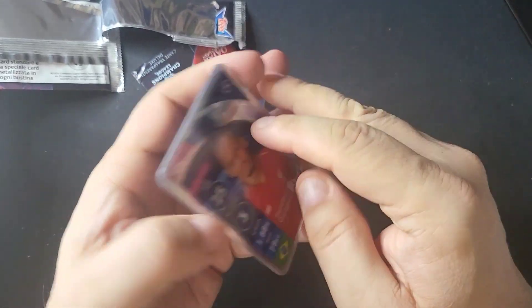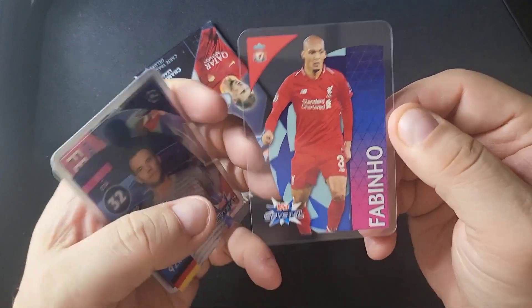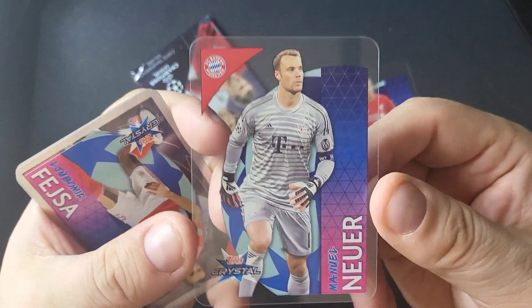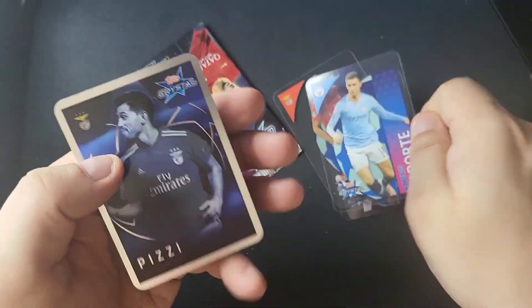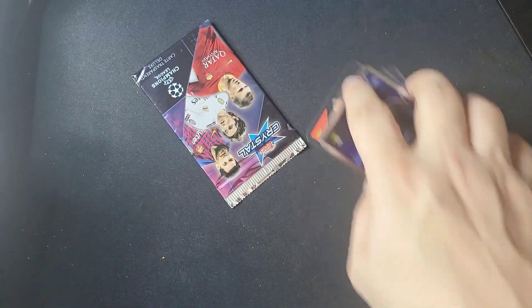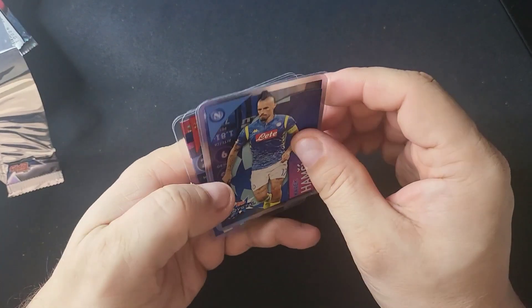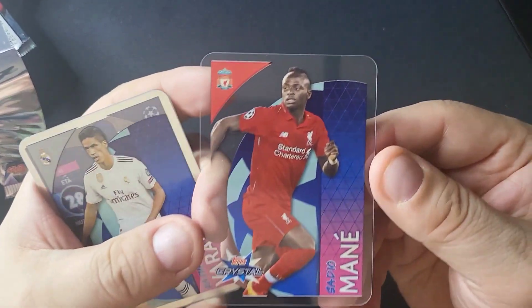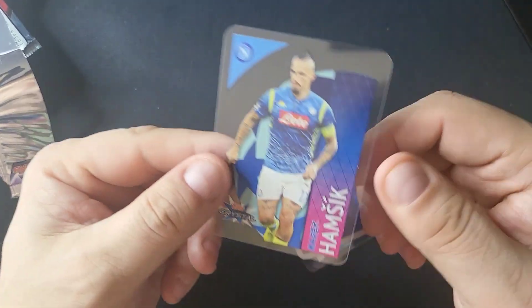I bought a box of these a couple of years ago when I first started buying soccer stuff and I really enjoyed the rip — it was very affordable and a totally unique product. Fabinho, Manuel Neuer. They sold really well; I sold pretty much every single card out of that box. Laporte and Pizzi. When this popped up, I had a little extra money in my PayPal account and thought, why not — buy a few packs, fun rip, decent video for the channel. Last pack: Sadio Mane, Varane, Dajia, Mauro Icardi, and Marko Arnautovic.